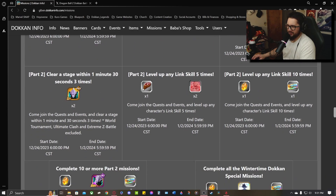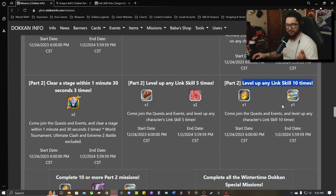The next ticket says right here: level up any link skill 10 times and you'll receive another Frosty Miracle Tons of Thanks Rainbow Ticket for Part 2. That puts us at 4 total so far. I would like to point out that the link skill orbs you can use to level up link skills should work in helping you complete this mission — leveling up link skills 10 times with those orbs should get you this ticket.